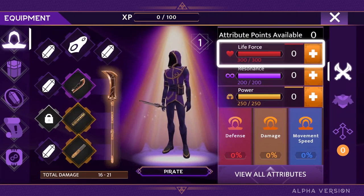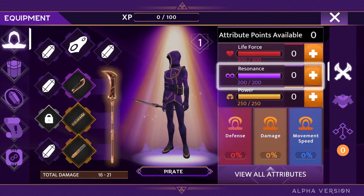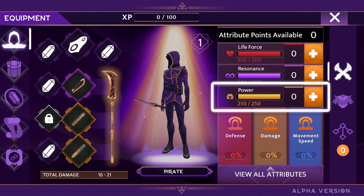The life force, which increases your overall resilience in the game; resonance, which improves your energetic abilities; and power, that helps you with physical combat.